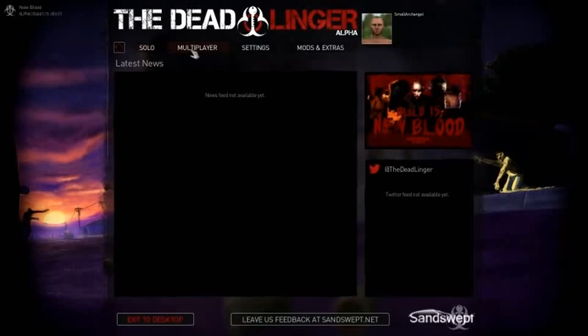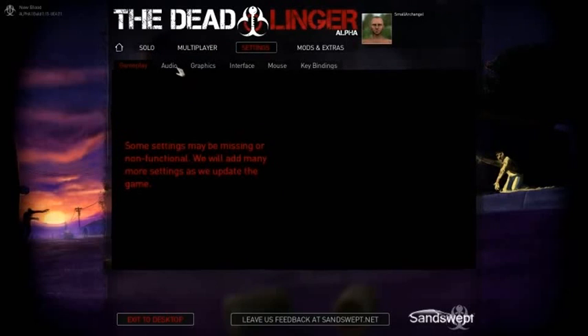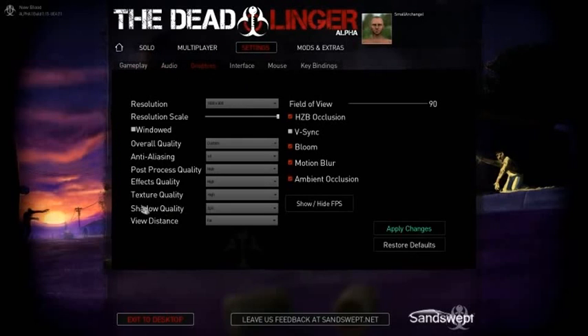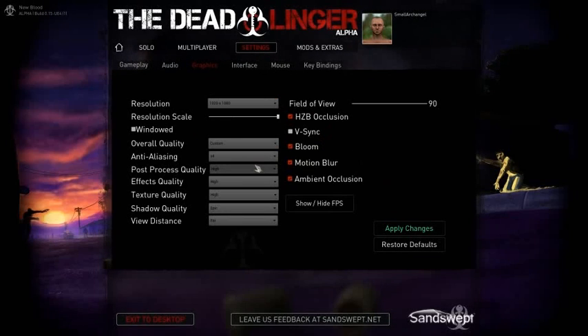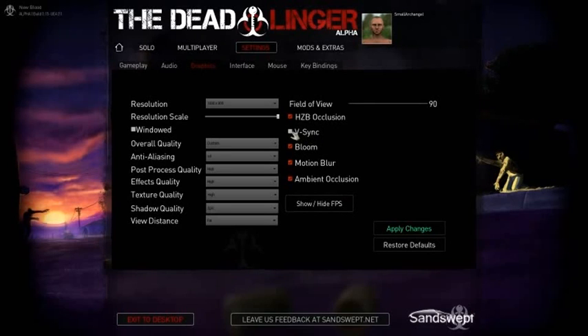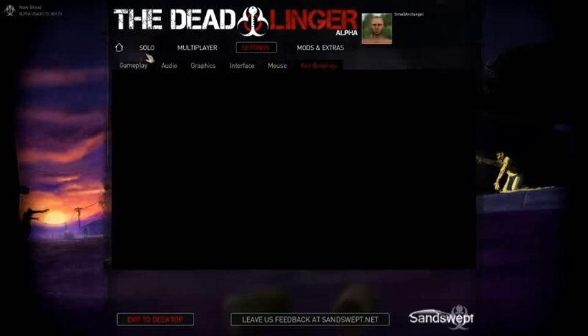There's a lot of stuff here that doesn't really do anything at the moment. There are lots of settings, but there's no audio settings. The graphics settings and resolution — we've had a recent update which means we can change our resolution, which is good. Resolution scale, okay. They're updating this — this build became available very recently. We've got that all on pretty high now, so it should look as good as it can. Interface, mouse — we still don't actually have anything in there.